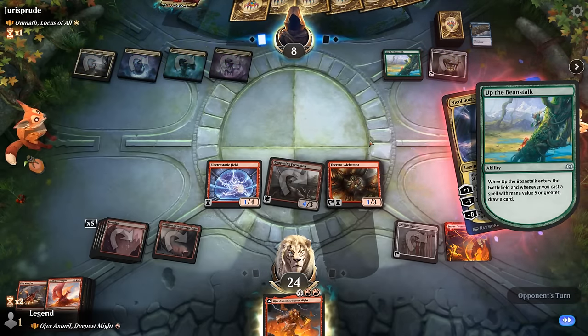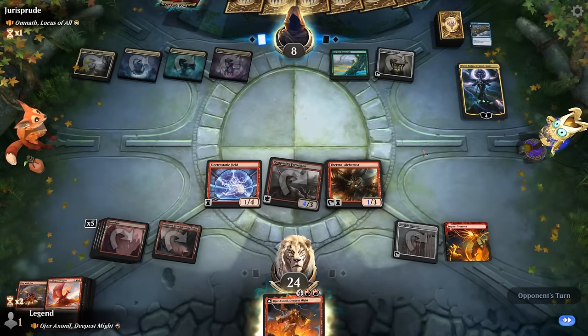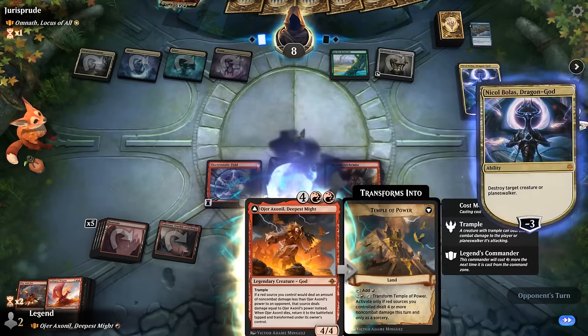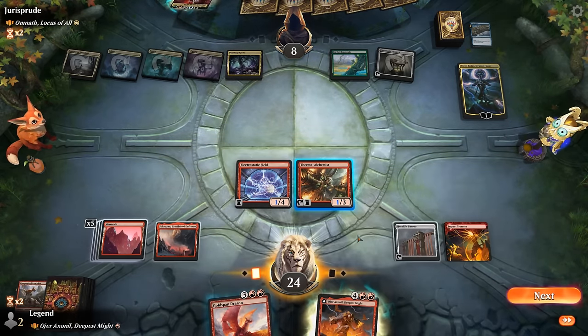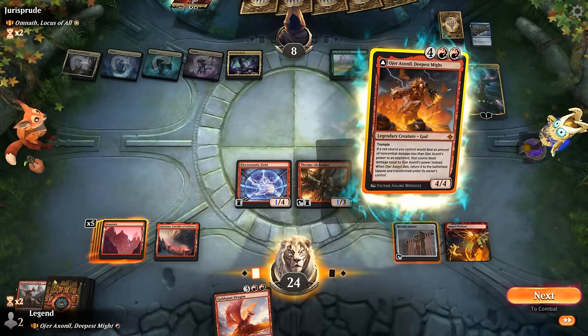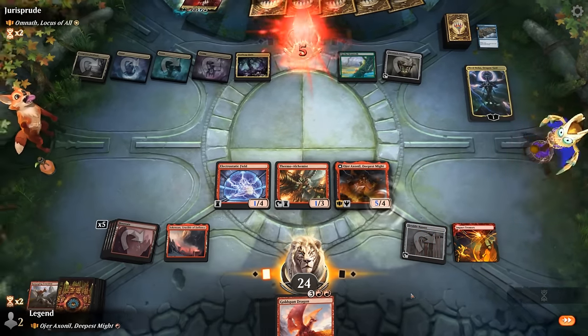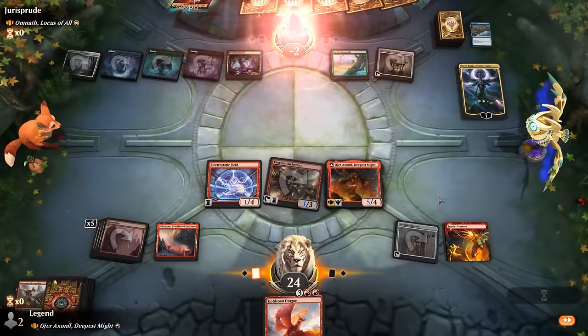Nicol Bolas is next, draws with Up the Beanstalk, can take out Ferocidon perhaps — but our opponent is still going to be dead on board if we play our god, triggering Impact Tremors, and then Alchemist deals four damage — five damage, actually, I keep forgetting about Banner.